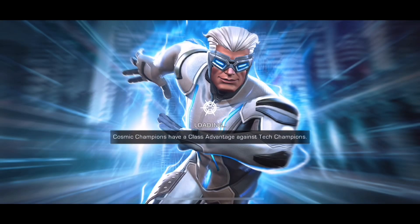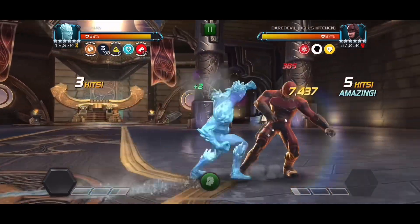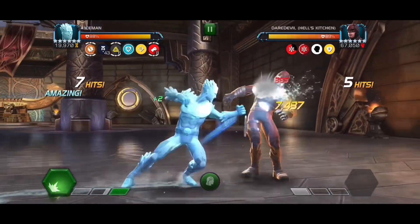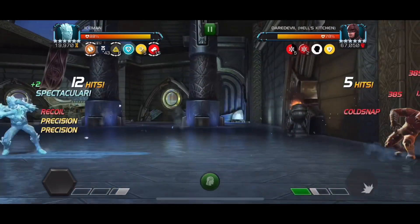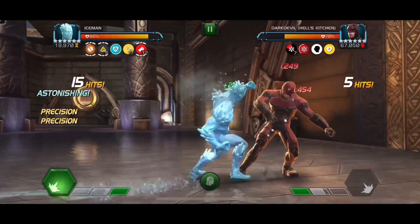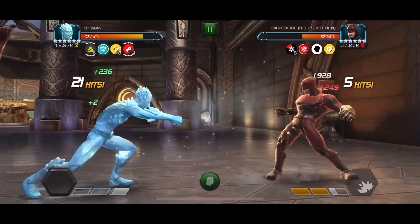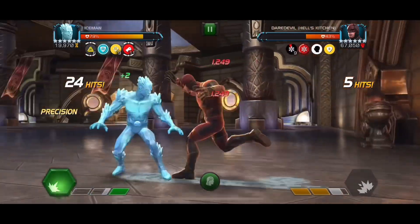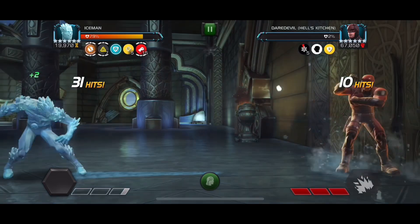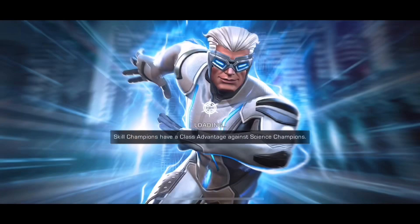Now we're fighting Daredevil, same nodes, but now we have the common power rate at the start of the fight as well, so it just makes it so much faster. This also has parry vulnerability — that's why our SP2 hit so hard in the last matchup. Look how many frostbites we're at already — we're already at 5 frostbites. That is insane. We have so much precision now and so much common power rate from the node. We drop the SP2, and we don't get any crits, but the frostbite just finishes him off. That was 30 seconds — that is really awesome.